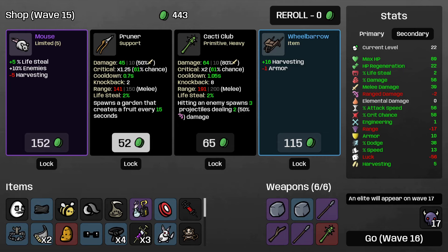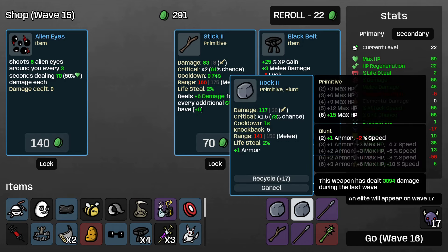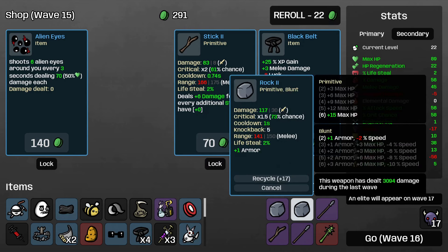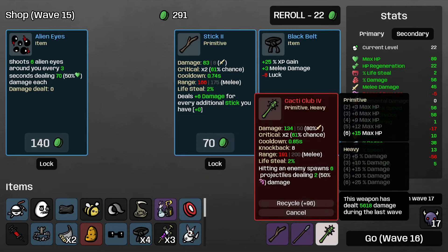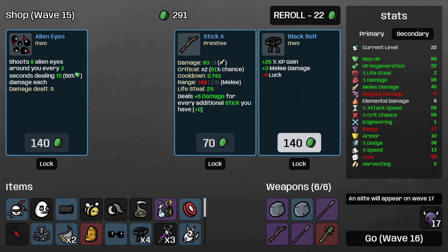Damage percentage might be okay here, just boost our damage even more. Lifesteal - don't care that much for lifesteal. Harvesting - not really what we want right now. We've got a stick. Melee for range damage - this is really good for what we're currently doing, let's grab that. We could get rid of a rock and take another stick instead. The rocks aren't doing that bad of damage really. 73% crit chance on these things - we can just keep the rocks going.